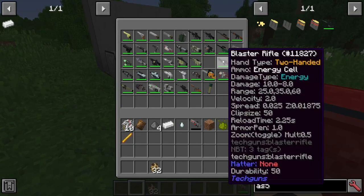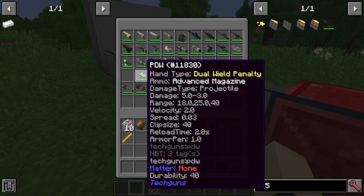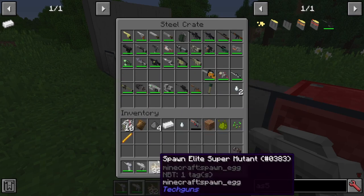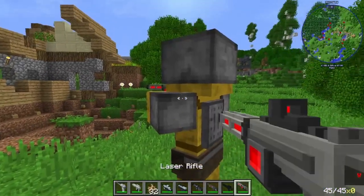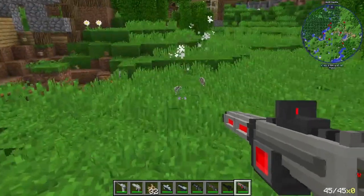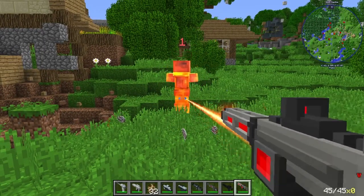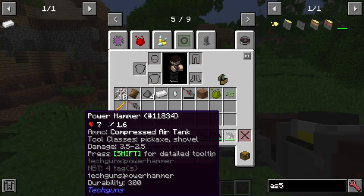Next up here, we have the Laser Rifle, Blaster Rifle, Blaster Combat Shotgun, and PWD — I have no idea what that is. They've got a lot of weapons here. So we're going to get through this quickly because we only have like 10 minutes left. Laser Rifle — pretty nice. We've got a slight zoom feature. I kind of wish the scope on this would work, actually. I do like the animation of when they get dispatched.